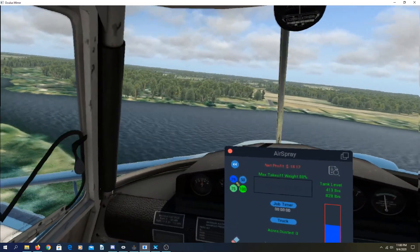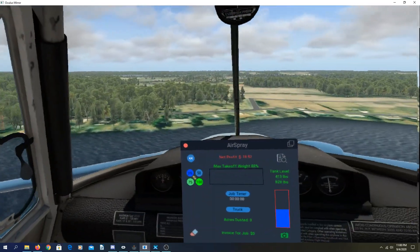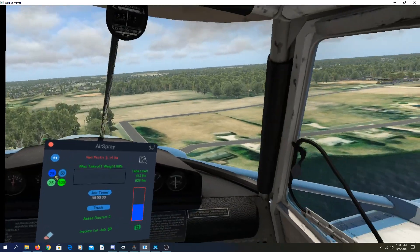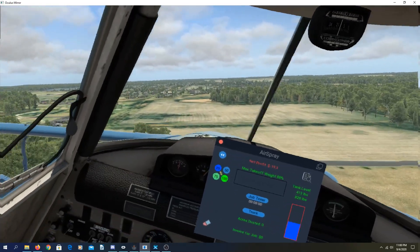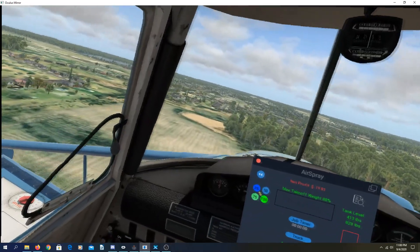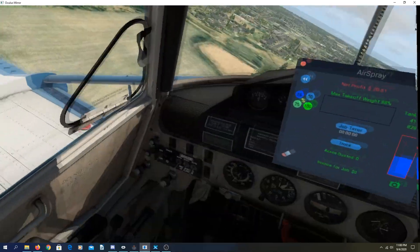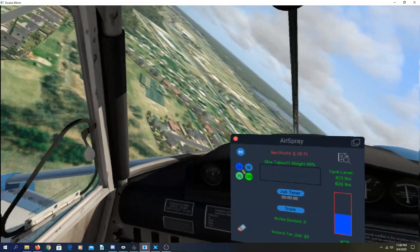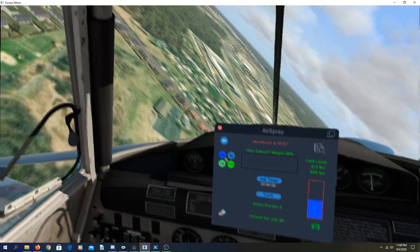Because the wind is blowing right to left, we want to start on the leeward side of the field, which means — as we're facing it now — we start on our left side, the far side here. That way the wind will blow our spray away from where we just made our pass instead of back into where we're going next.